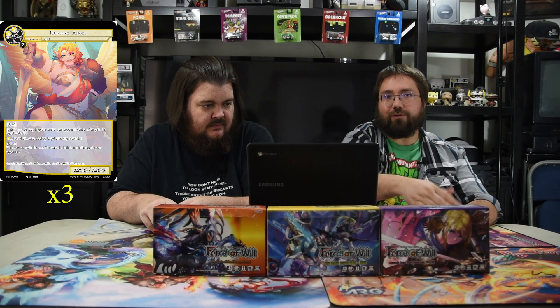Next up is Hunting Angel — two white and two for a 12/12 flyer. Enter: destroy a target resonator your opponent controls, you gain life equal to its defense. Or pay a white and discard this card: destroy a target attacking resonator. Fallen trigger: whenever you gain life, this card deals that much damage to your opponent. So with Belial, all your tokens with drain give you free damage. You can also play Belial in response with god's art for zero to draw a card, kill a dude, and deal that much damage — very powerful.